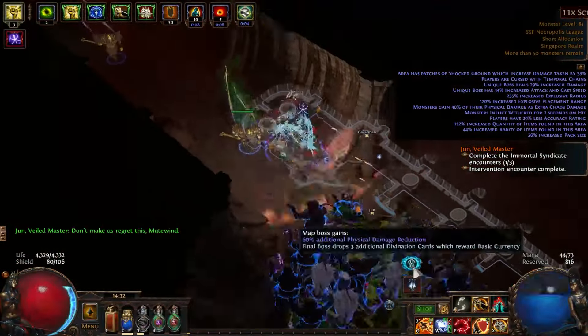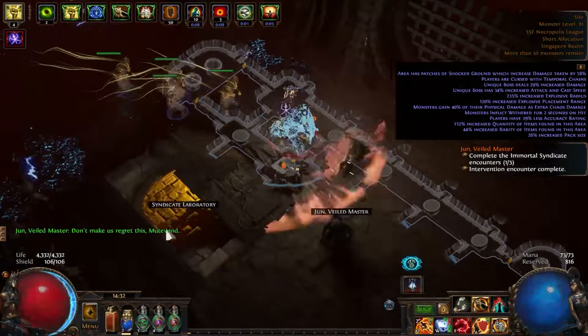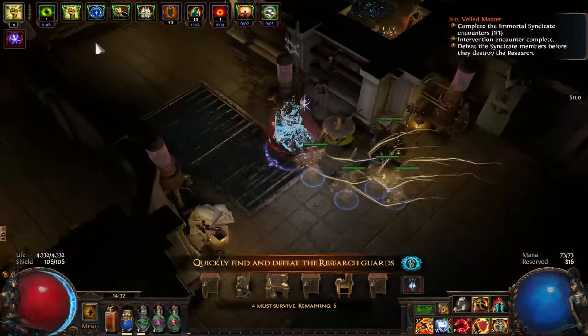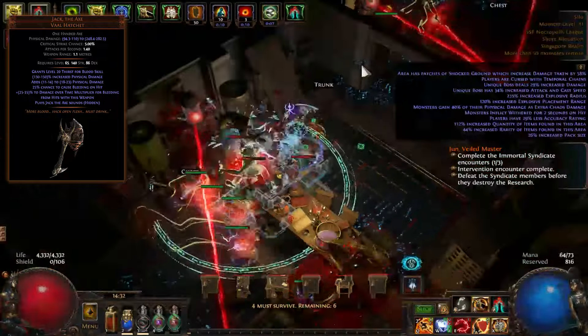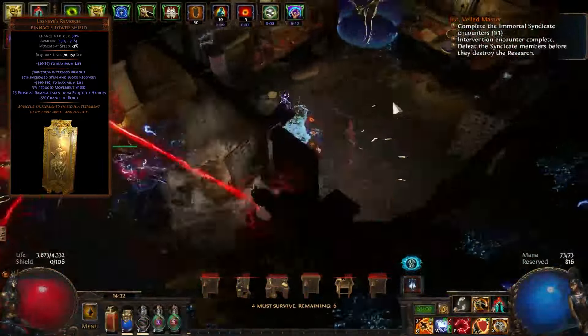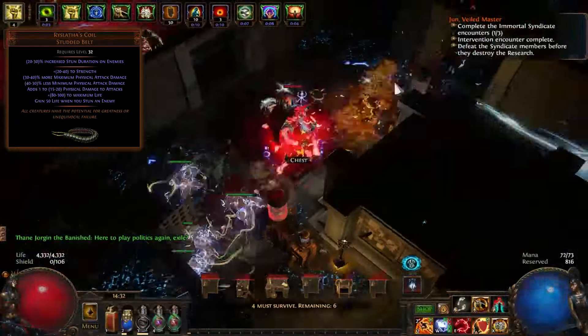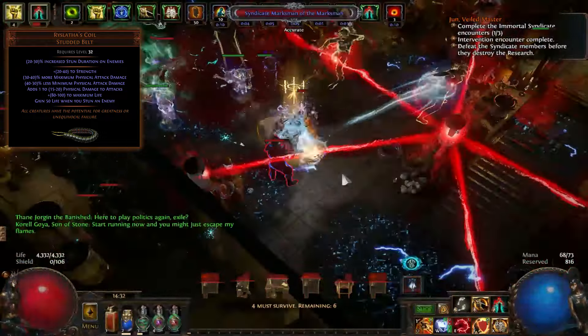Look for shields with as high armor or evasion rating as possible. For weapons, seek out those with Increased Bleeding Damage and Damage Over Time Multiplier. Some notable uniques to look out for: Jack the Axe, the best unique axe for bleed SST, as it provides 20% more damage with bleeding. Lion's Eye Remorse, a unique shield with a lot of armor. Ryslatha's Coil, the best in slot belt for any bleed build that uses Crimson Dance.